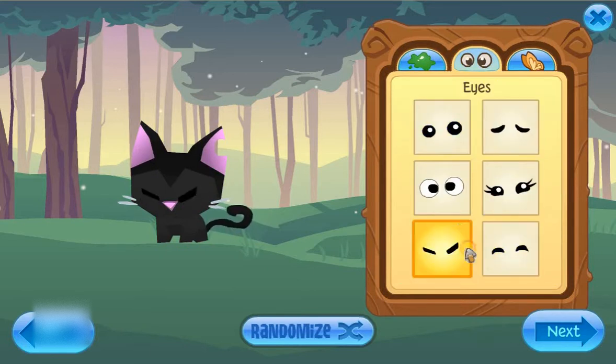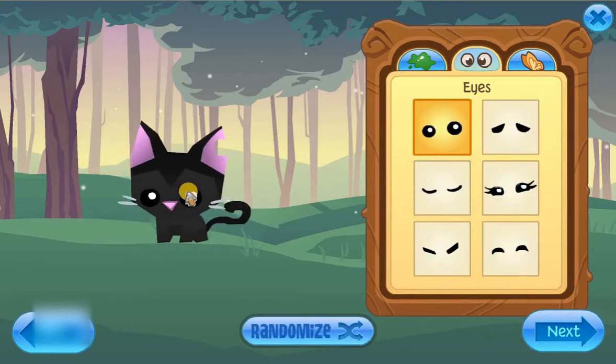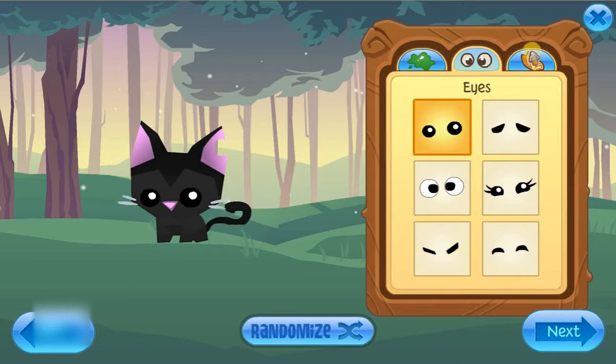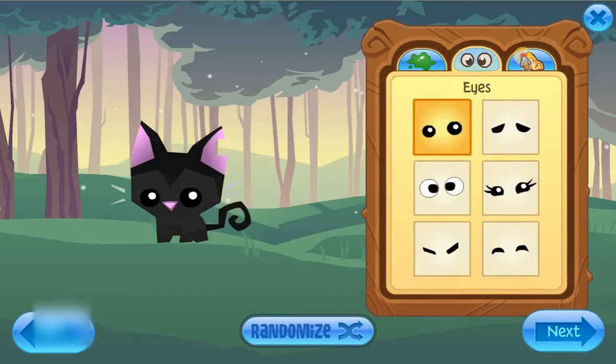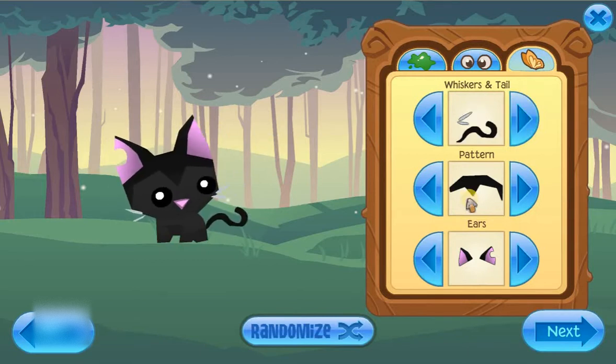You click next and then you get to customize it however you want. I'm just going to make it like this because that's what I call cute. You click whatever eyes you want — they do blink eventually. These ones open eventually, but I'm going to go with these ones. Then you've got the whiskers and tails — remember to go from one color to the next with all these things.